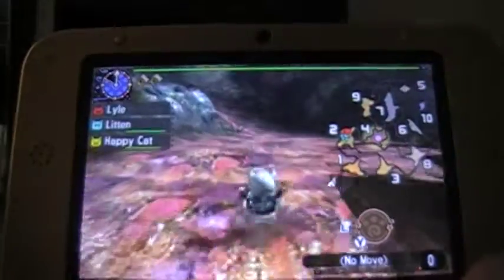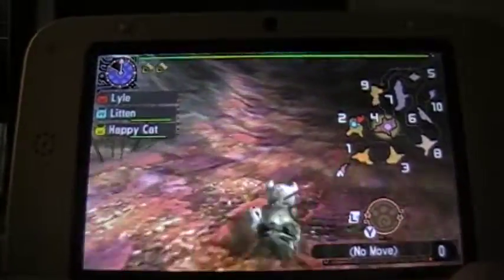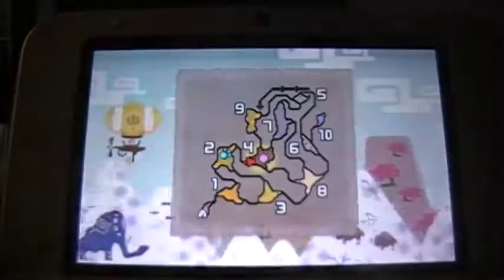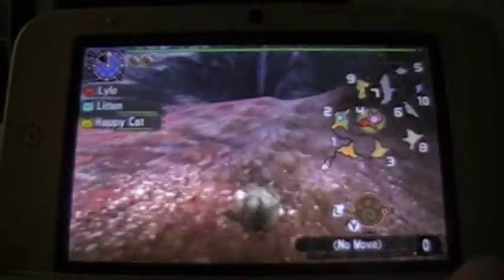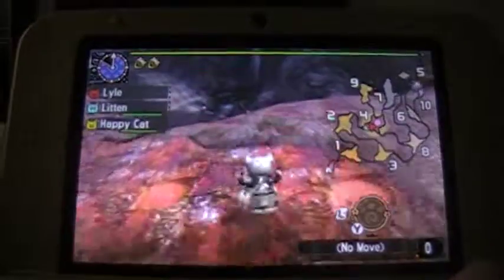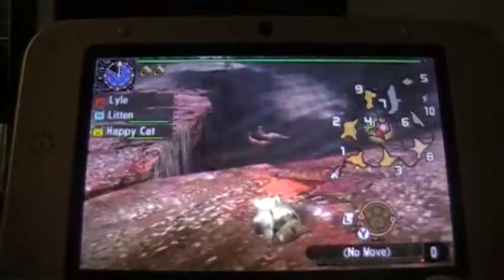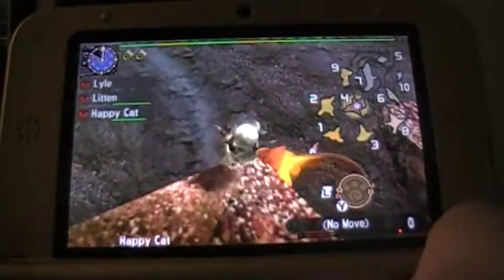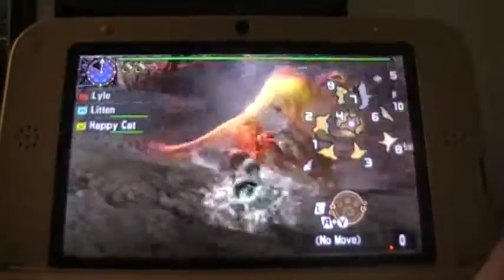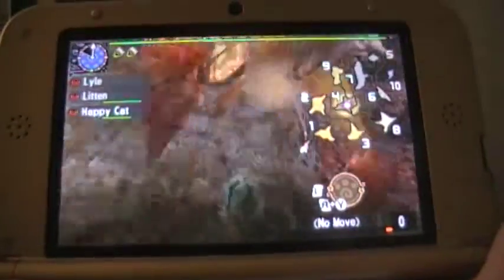There's the Bombing Specialist, Lytton. There's our newest member, the Trapper, Happy Cat. There's Luthor, the Fighting Specialist. And then there's Meowk, the Healer. So we've got a good variety of different cats. And of course, there's their charismatic leader, Lyle, who has the charisma bias. We've got most of the different biases available to us, not counting the DLC cats. So we could really mix and match things to suit our needs.